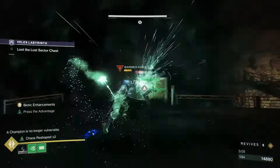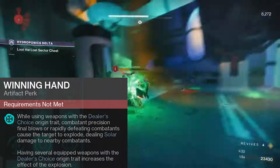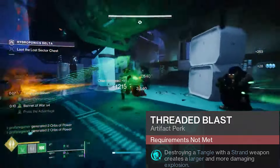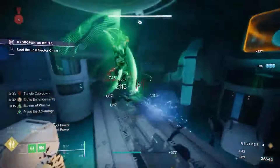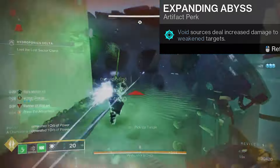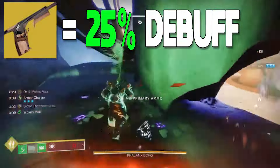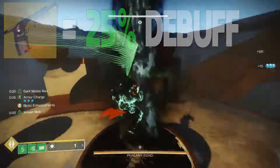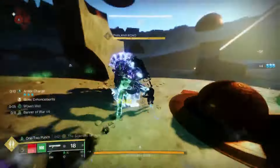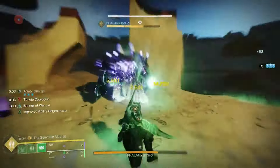We talked about a few of our equipped artifact mods already, but to add to the ones that you already know, we are using Winning Hand, but only when we are using Pale Heart weapons like the Call. We're also using Threaded Blast, so whenever we destroy a Tangle with a strand weapon, the detonation will be larger, hitting enemies for more damage. We're also using Expanding Abyss, because whenever we debuff an enemy with a void weakening effect, we'll deal increased damage with any void weapon based on what tier debuff was used. If we use a weapon like the Buried Bloodline, we'll deal 25% bonus damage instead of just 15%. But if we use a weapon like the Tractor Cannon, we'll have a 35% increase with those void weapons instead of 30%.